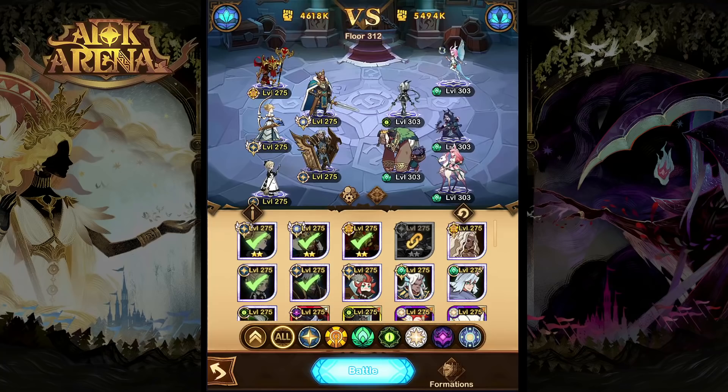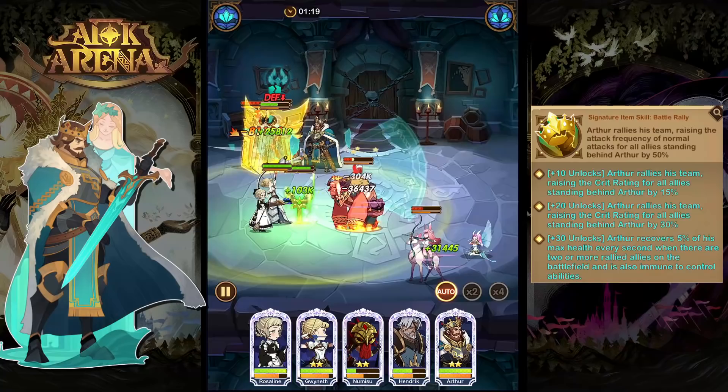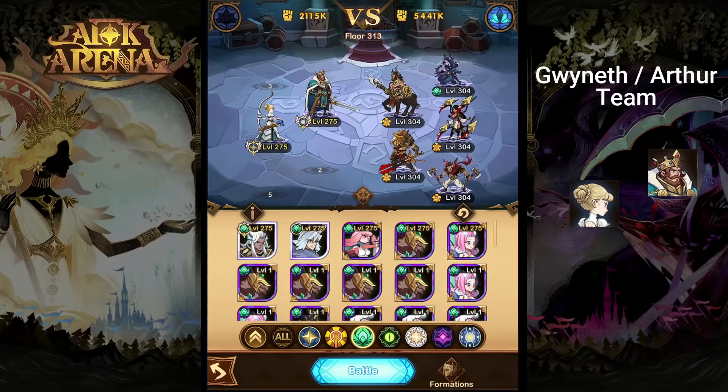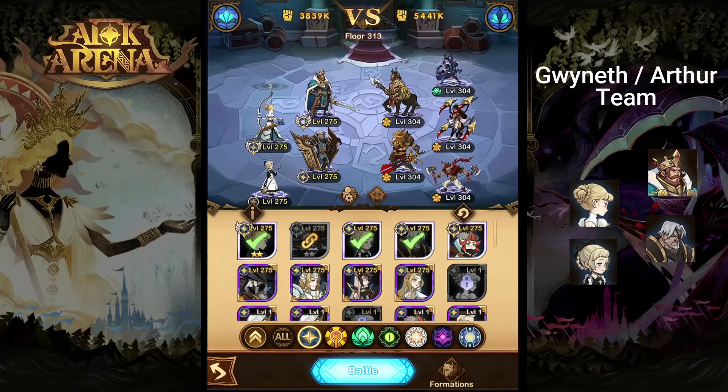The two most common compositions with Gwyneth are using Arthur to really buff basic attack speed and damage, and burst compositions where she uses her burst damage and control to overpower an enemy team. The standard Gwyneth-Arthur team also consists of Rosaline — you can make Rosaline follow Gwyneth, giving her that extra buff from her signature item. For the remaining two teammates, something like Estrelda or Hendrick can be really optimal in the front row, allowing them to knock back enemies in line with the back row enemies, letting those Gwyneth lightning arrows hit them as well.